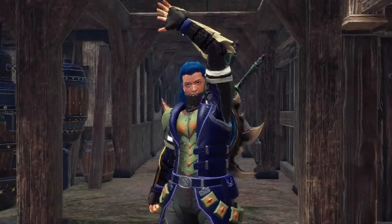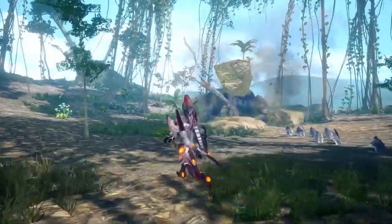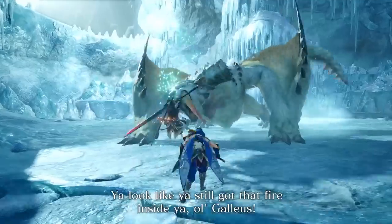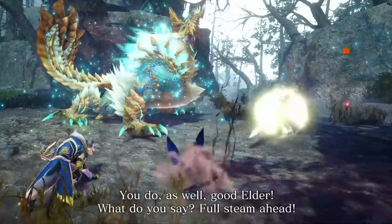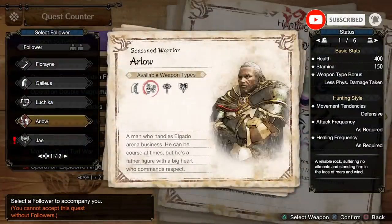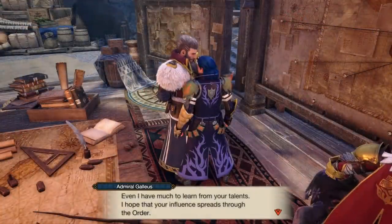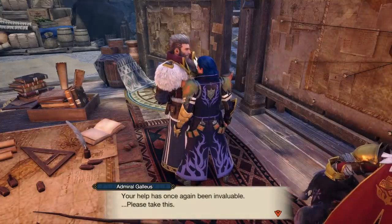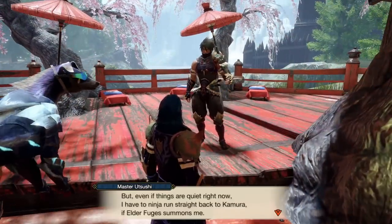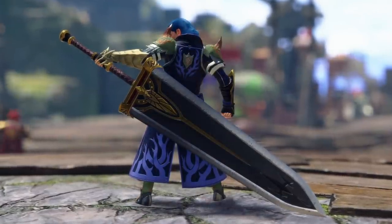Hello and welcome back once again to more Sunbreak. My name is Hollow and today we're talking follower quests, the new mechanic that lets us finally work with many of the NPCs of this game. Not only can we join new NPCs in jolly cooperation but a good selection of the originals can join us too. This makes for a fun experience whether you're getting the nice flavour text as they join a hunt with you, or the conversations before or after the hunt which do follow a little storyline. Not to mention the actual rewards you get from these quests are worth doing.